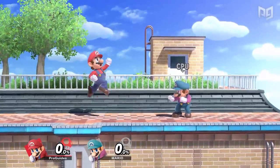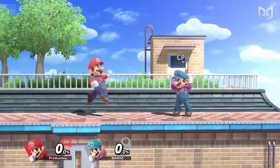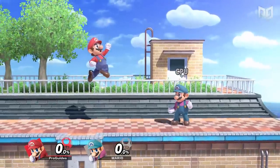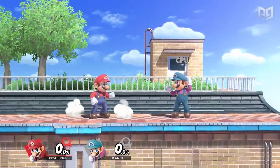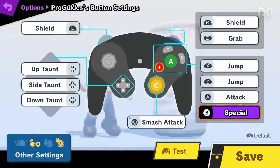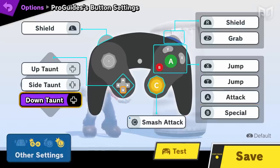The best way to short hop is still the hard way — clicking the button for a fraction of a second. Spend 15 to 20 minutes just doing it the hard way. Go to Battlefield, FD, or the training map and start by short hopping in place, trying to do as many in a row as you can. At the start it's going to be tough to do even 10 in a row, but keep at it until you get consistent — think 20 to 30 short hops in a row. If you're struggling, try remapping your controls; Ultimate gives a ton of options.